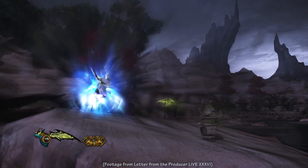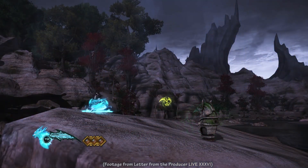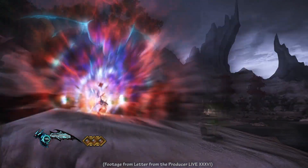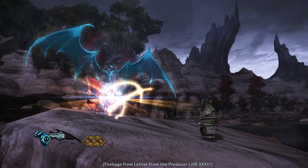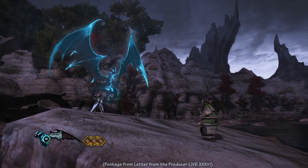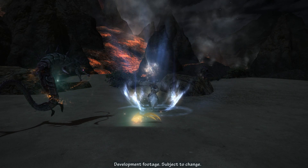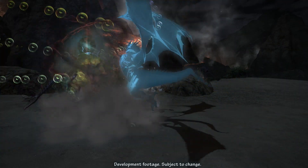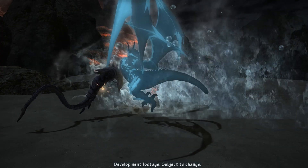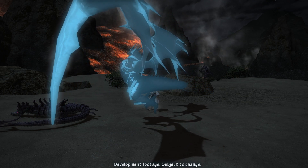Garuda's Contagion no longer extends DoTs and instead increases magic damage taken by the target. Dreadwyrm Trance now disables Aetherflow and resets the duration of Tri-Disaster; when it ends, it partially fills your Trance gauge. Casting Tri-Disaster boosts the potency of Ruin spells cast in the next 15 seconds, affecting Ruin 1, 2, 3, and 4. At level 62, Summoners learn Ruin Mastery, a trait that enables Ruin 4 to be cast with a 15% chance to trigger after a pet uses a skill, replacing either Ruin 1 or 3. It deals 200 potency but is buffed temporarily after Tri-Disaster.